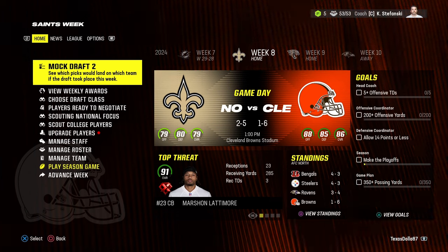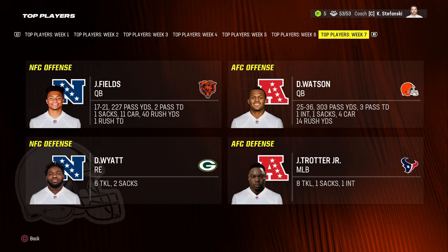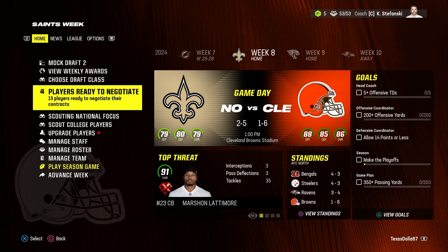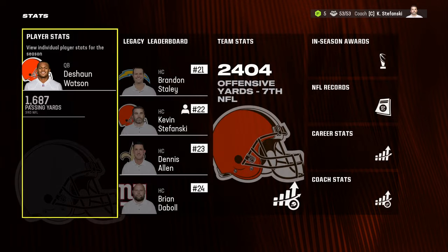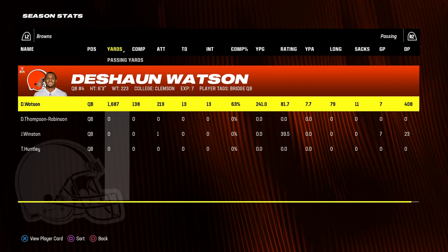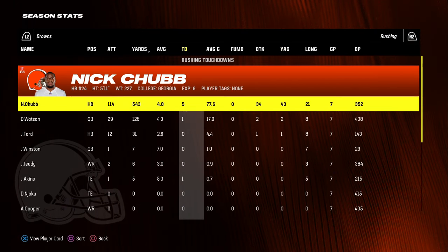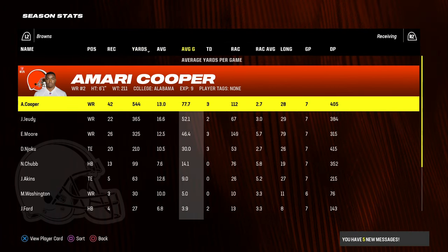At the midseason point we're off to a terrible start — lost our first six games in a row, then got our first win against the Dolphins 29 to 28. Deshaun Watson earned a weekly award with 300 yards passing and three touchdowns. The Bengals are leading the division at 4-3, the Steelers are also 4-3, the Ravens are 3-4, and we're 1-6. Halfway through the season Watson has 1,600 passing yards, 13 touchdowns, and 13 interceptions — a 63% completion rate and 81 rating.